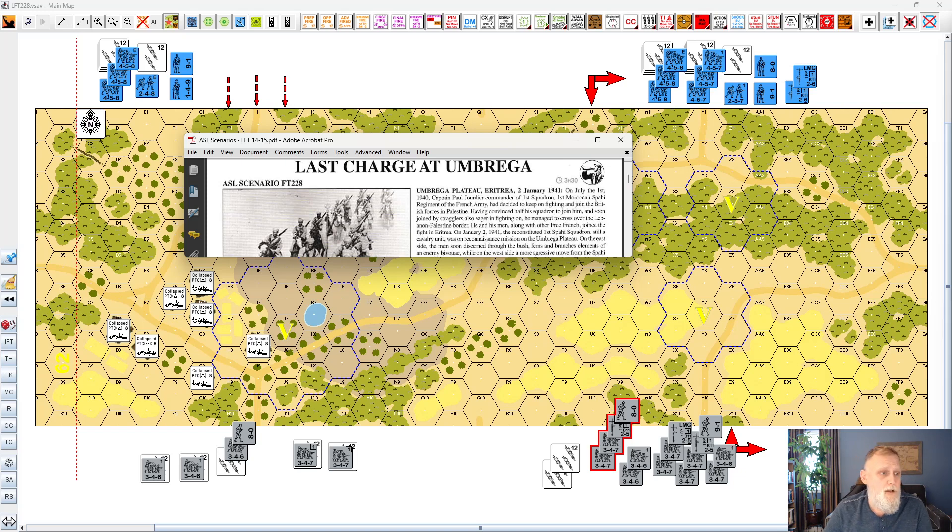This time we're going to do La Franc Terreur number 228, 'Last Charge at Umbrage.' Supposedly this is the last charge of the French cavalry in the war. This takes place after the capitulation of the French in early 1941 down in Africa. Some elements of the French forces decided they did not want to side with the Allies and ended up making their way to Egypt, joining up with the British. So this is an attack where the Italian cavalry are holding up in camps and the French cavalry stumble across them and try to attack.